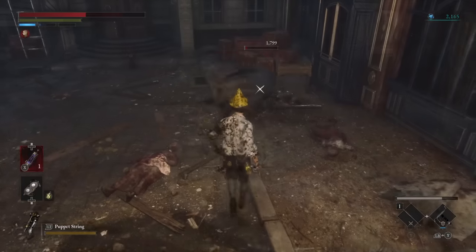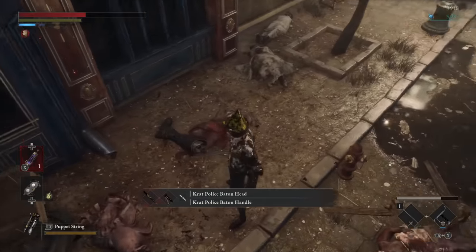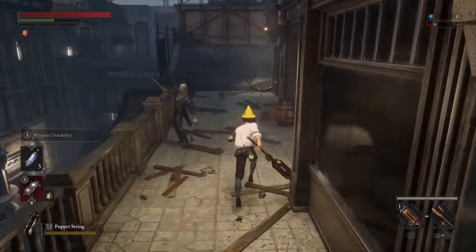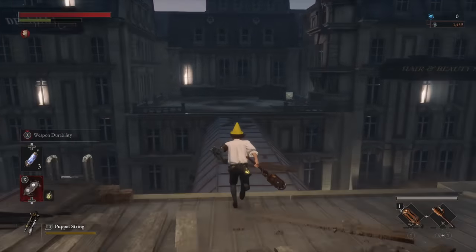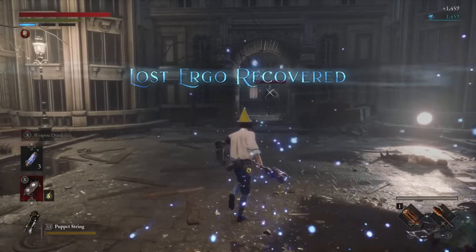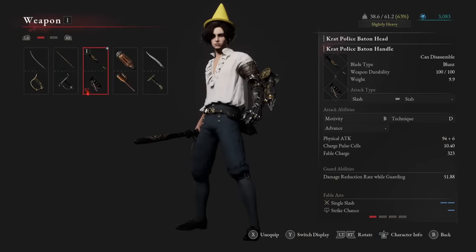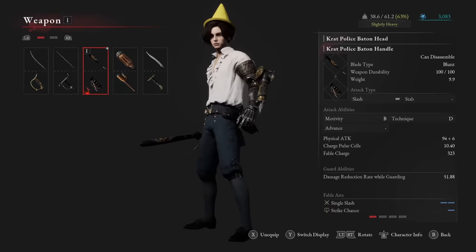The first Motivity weapon you can find is the Krat Police Baton. This is dropped from the big police puppet guy at the start of chapter two. From the inside-the-house stargazer, walk out onto the balcony and cross the rooftops in front of you along the path I'm showing you. This is pretty much a main path, so you will come across this enemy no matter what. You can ignore the random enemies along the way, but eventually you will find a hole in a building. Through here, there will be a ladder down to your mini boss area with the policeman puppet in it. It has high Motivity scaling.